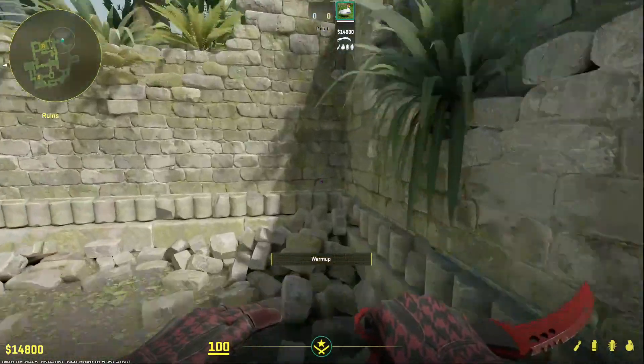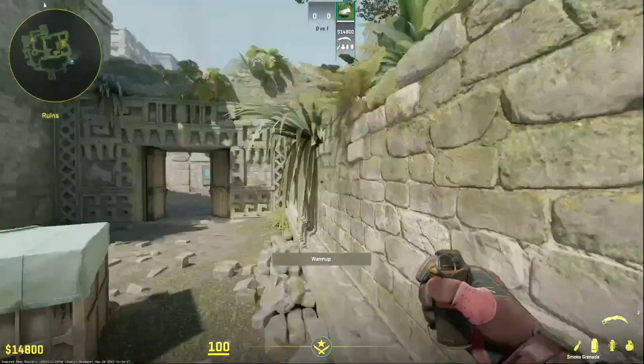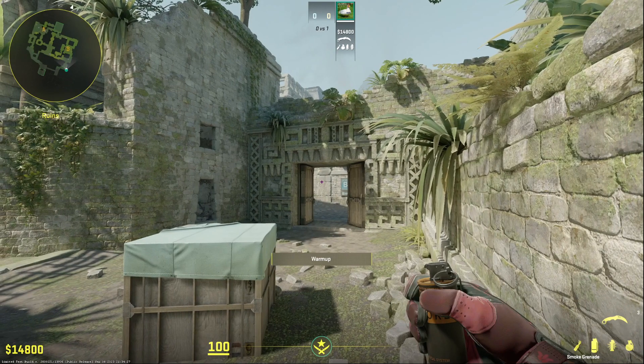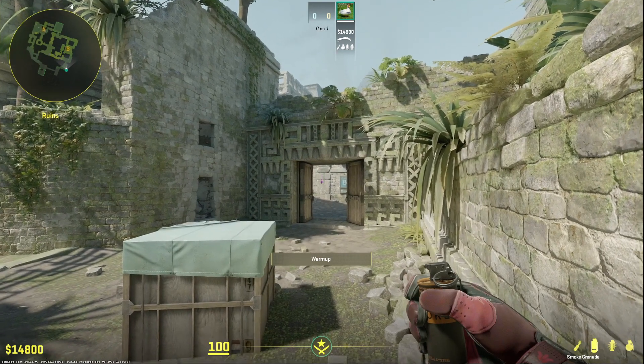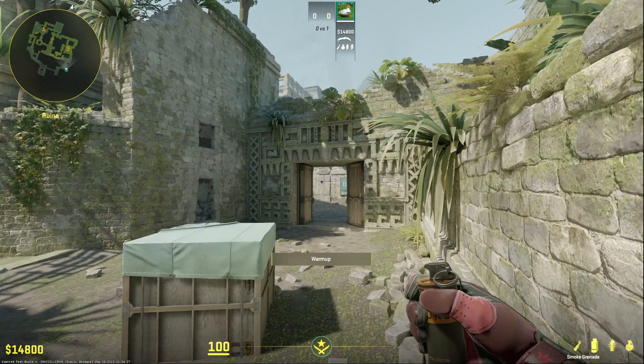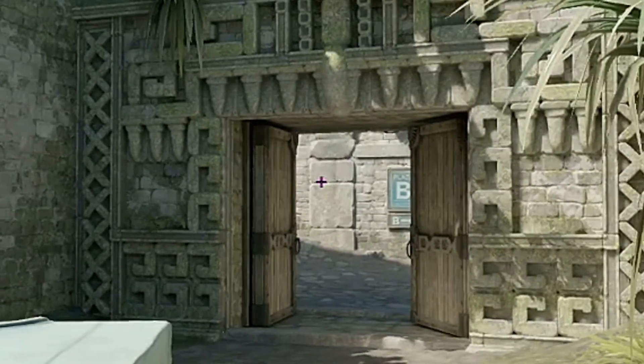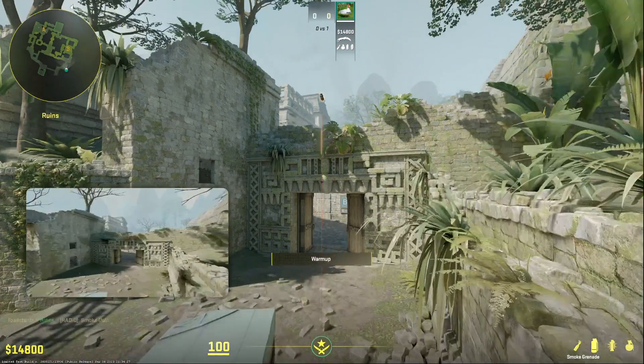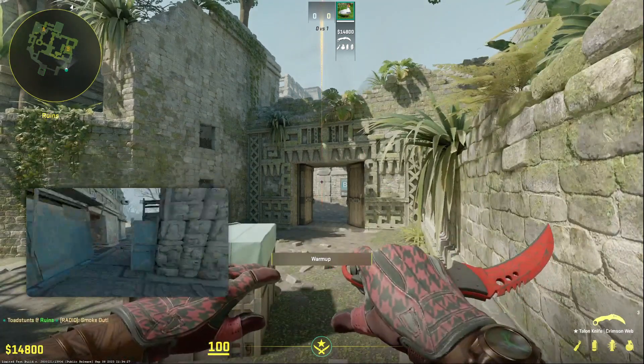The first one we're going to do is throw short. We're going to come into this corner and aim in this area. You can see there are these blocks and a gap in between the two, and we're going to be aiming at this part of that gap. Then you're going to do a jump throw, and that will smoke short.